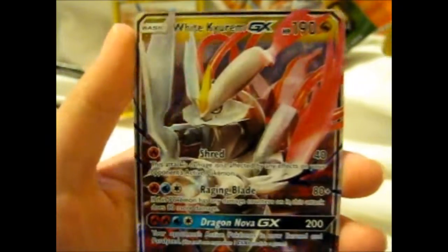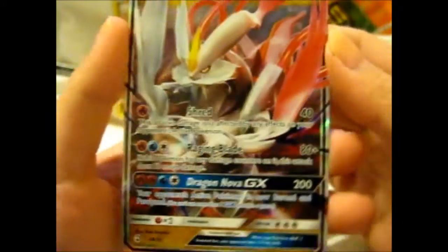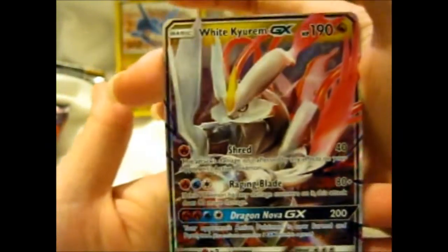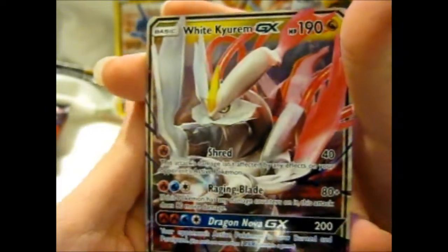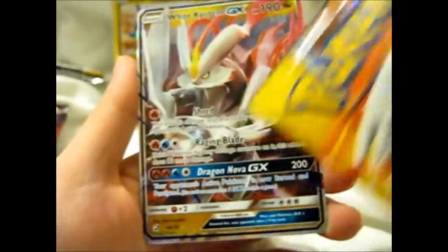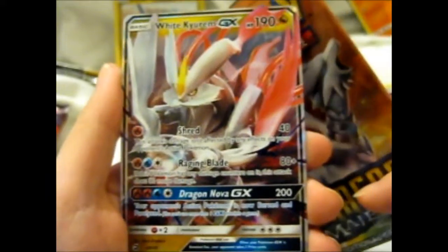And wow, right off the bat we got a White Kyurem GX! Not a very good looking dragon — kind of a bit weird — but still. And if you notice, it came out of a Rush Ram pack, and White Kyurem is Kyurem plus Rush Ram combined. So that's ironic — and that is awesome!